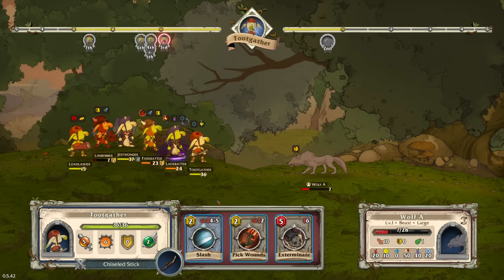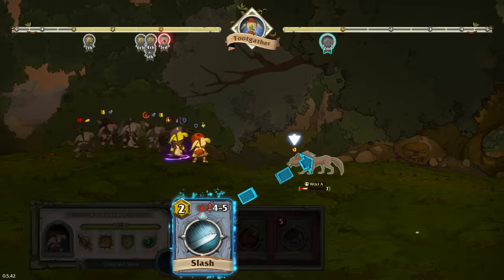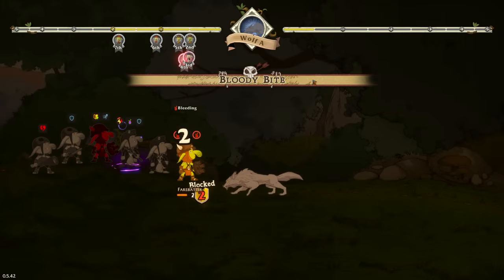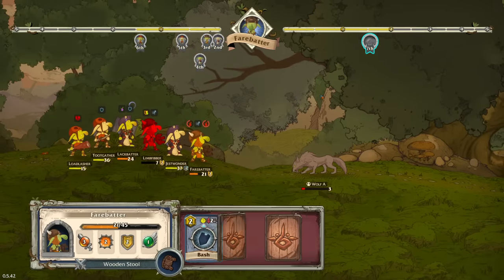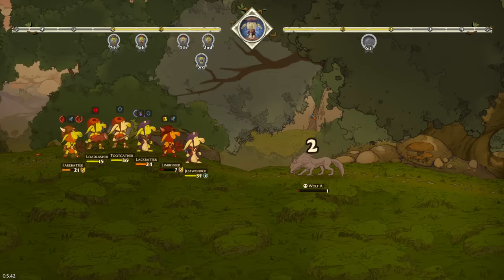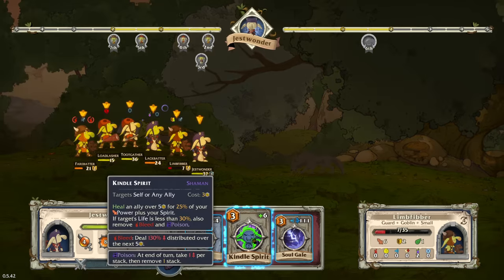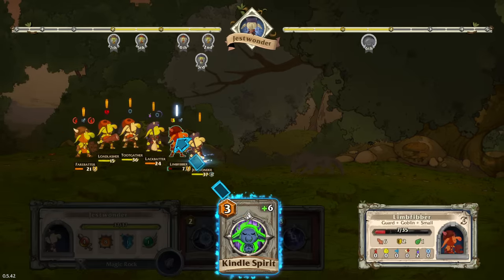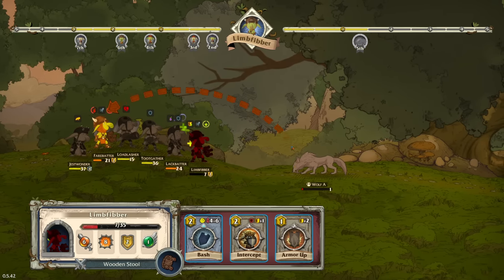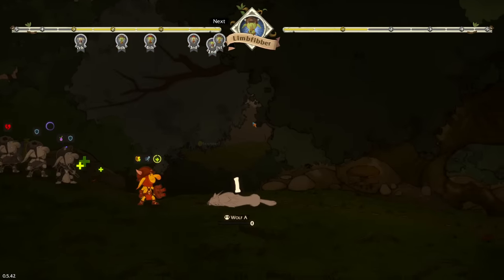We could get lucky on Slash. We need the bleed. It was low damage, but it caused a bleed. We kind of want to kill, we kind of don't. We can go for the Kindle Spirits - it's a heal over time. That's right. We can't cheese it. They got me good.